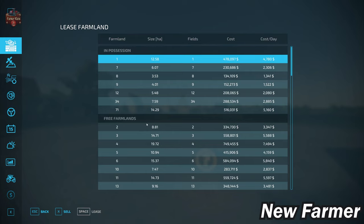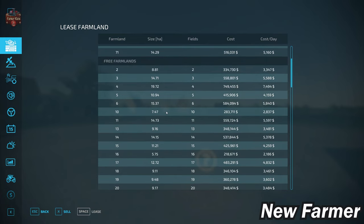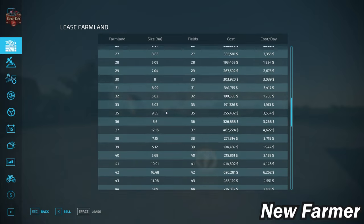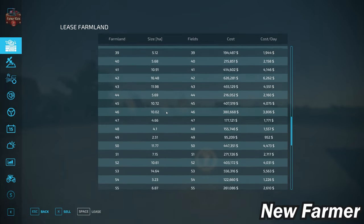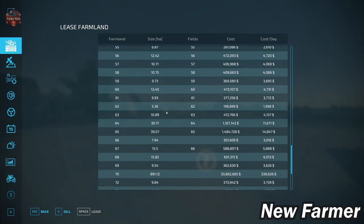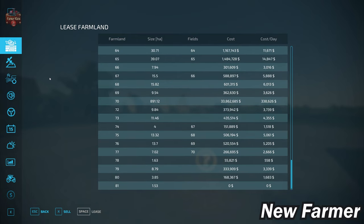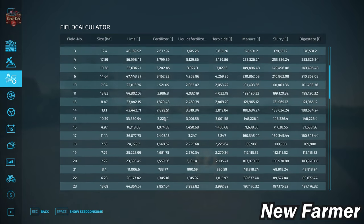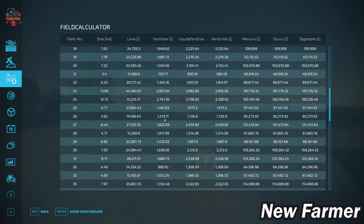If we take a look at the farmland lease screen, this shows us all viable farmlands, how large those farmlands are, whether they include any fields, and how much that farmland is going to cost us. And if we take a look at the field calculator screen, we're going to see the specific sizes of each particular field.